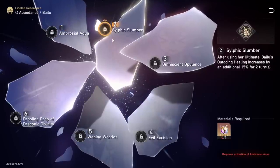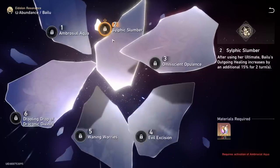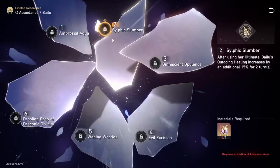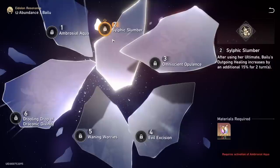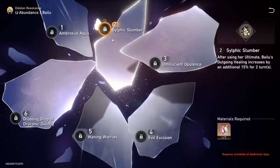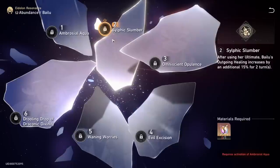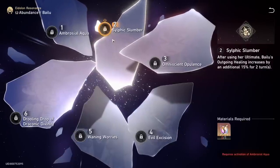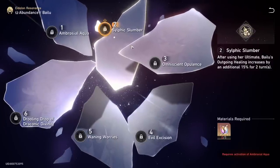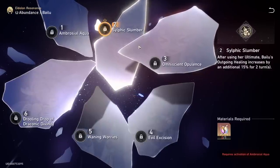Eidolon 2, Silphic Slumber, triggers after she uses her ultimate and grants a buff increasing her healing output by 15% — not during the ultimate itself, but after. So in her main rotation this essentially reads as 15% increased healing for Invigoration, which is pretty strong. Definitely not bad, but it's not going to tip the scales on whether Bailu is viable or not.